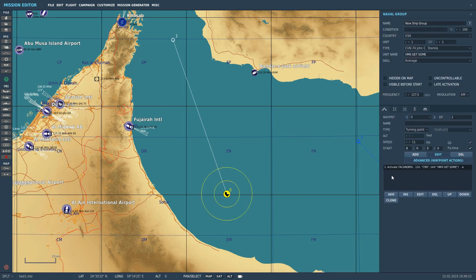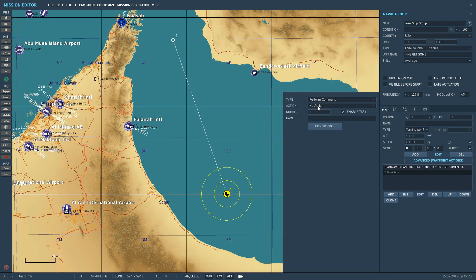Next we're going to add ICLS. Click on the boat to go back to waypoint zero, advanced waypoints, add, and we're going to click perform command. Down here we're going to click activate ICLS. Much the same thing — the channel I usually have 12 for my ICLS, and the unit again you have to select HMS get some.